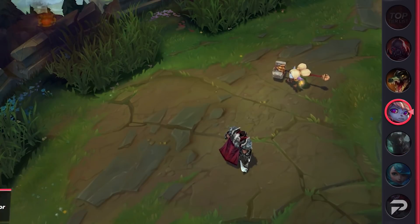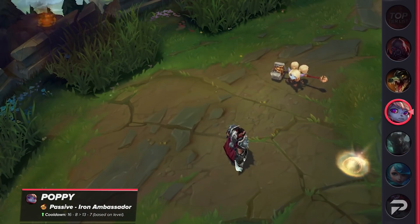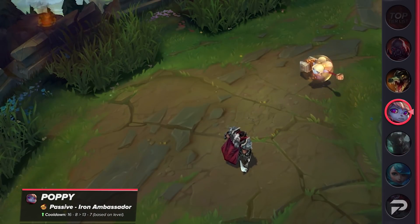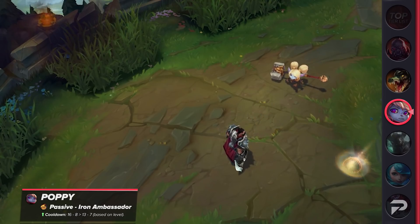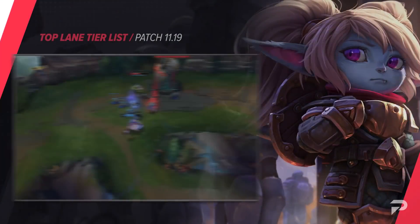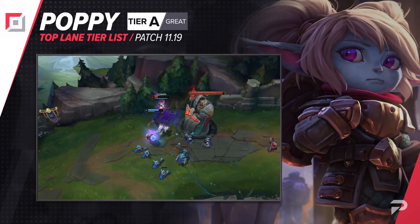Next is a buff for Poppy. Her passive's cooldown was reduced by 3 at all breakpoints. With a lower cooldown, especially 3 seconds less early on, Poppy has access to ranged poke as well as her shield much more frequently. This naturally makes her a stronger laner, and while our analysts don't expect her to push past the S tier, they are acknowledging that there's a chance.